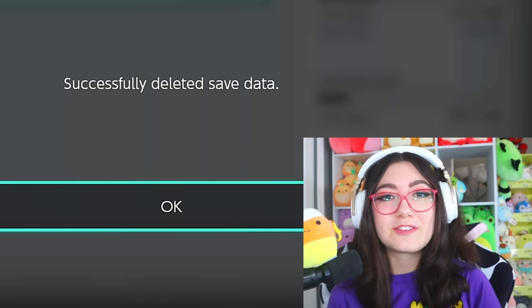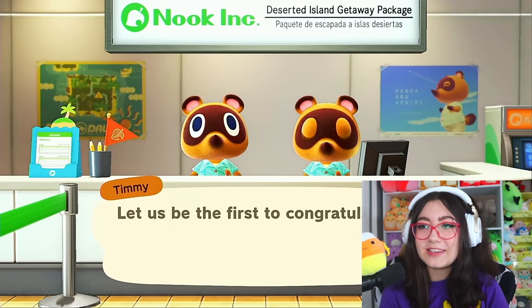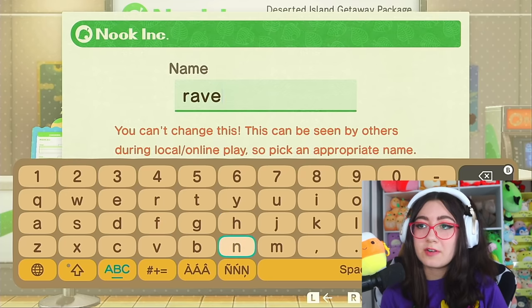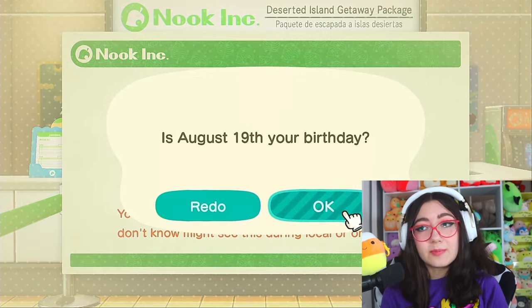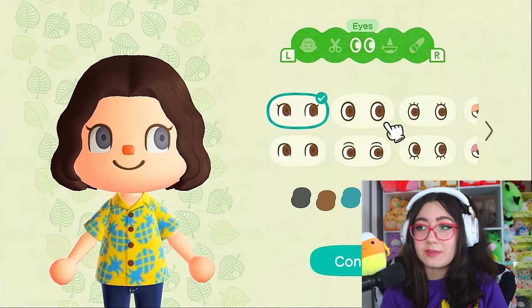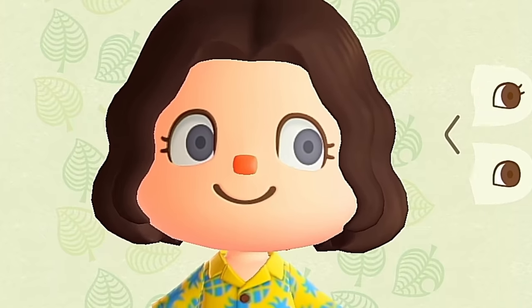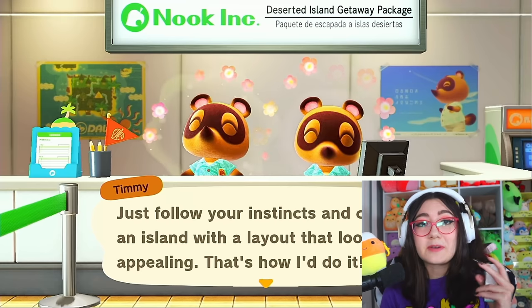I thought it was gonna take a lot longer than that — we're done! I can't believe it's just so fast. I was expecting a little loading screen, but no, just gone. Okay, I love seeing this screen! Let's get started — going with my standard name Raven, lowercase this time, and my regular birthday. I forget every single time which eyes I use, but I think it's these. Always going with the triangle nose and some little cheeks.